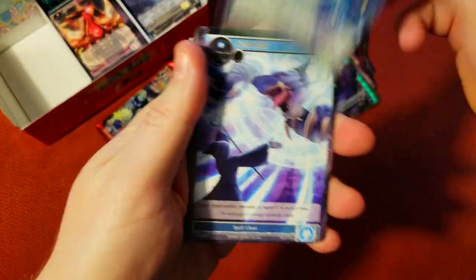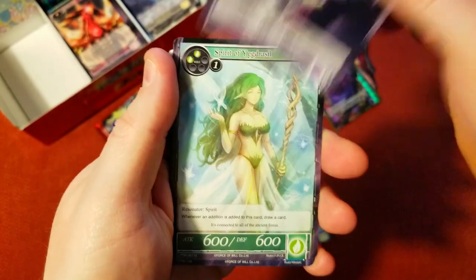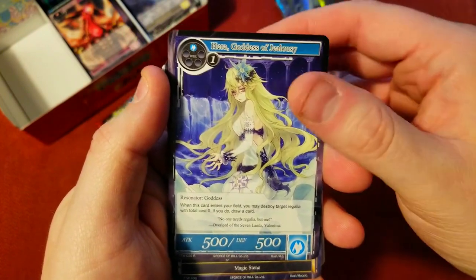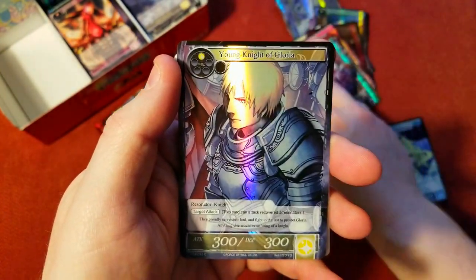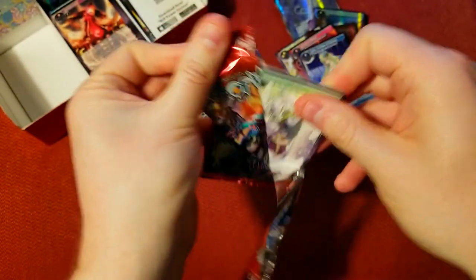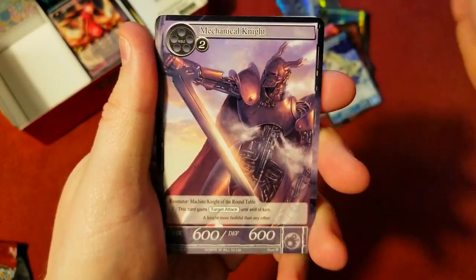Into the next pack — bubbles and dragons and flames and knights and shadows and Yadrazel and a bunch of stuff. Goddess of Jealousy — I don't think she's worth much. Magic stone and Young Knight of Gloria, common foil only. Just three more packs — oh my gosh, every time I do the second video it goes so much faster.